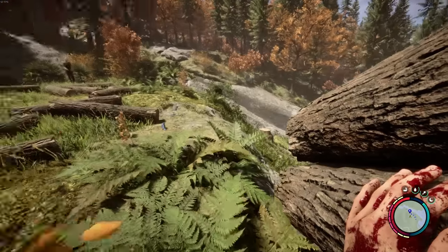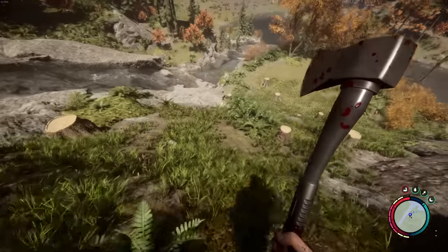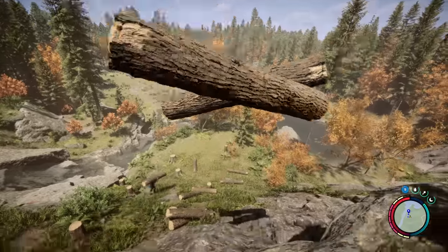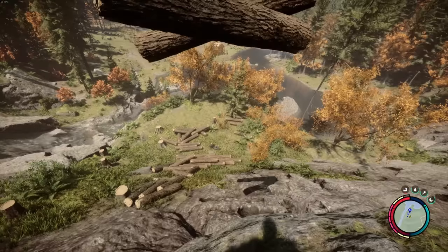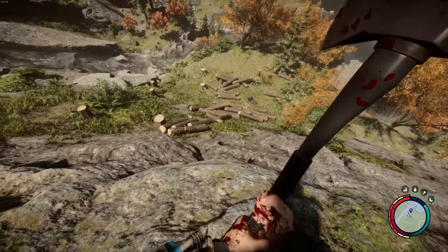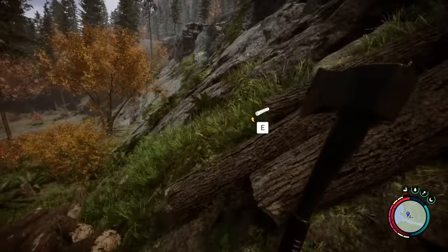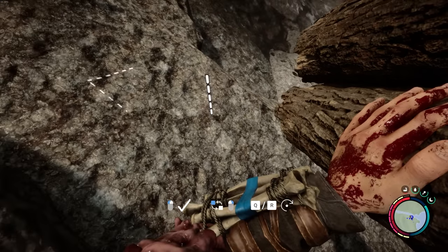Oh no, this is bad. I apparently hit a threshold — you can only have so many logs on screen at a time. That doesn't make sense — well, it does make sense, but I don't like it. There were a lot of logs down there, but there are a lot more up here, so we're probably at max capacity. Let's gather them all up and start building, then we'll chop some more. Oh, I just pelted a bird with a log and killed it! Last two logs and we can get started on construction — it feels great having such a huge surplus.